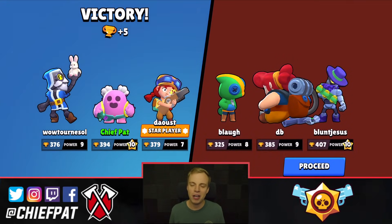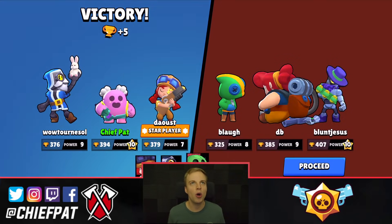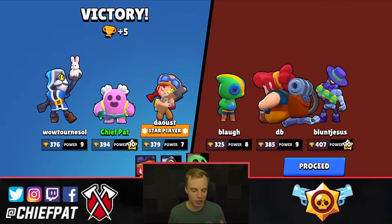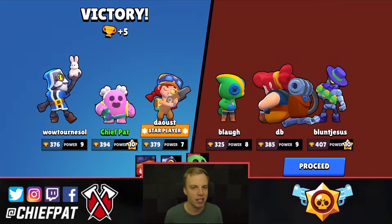Well played using Spike — Spike's just a total beast, one of the best brawlers in the game right now. Definitely if I had to choose a legendary to play... Leon's broken but I feel like he's going to be nerfed. But anyways, really strong victory right there with Spike. Let's go ahead and hop into our next legendary brawler right now.